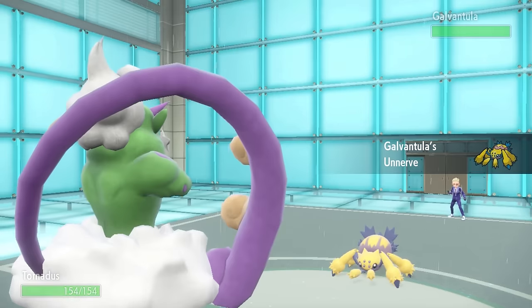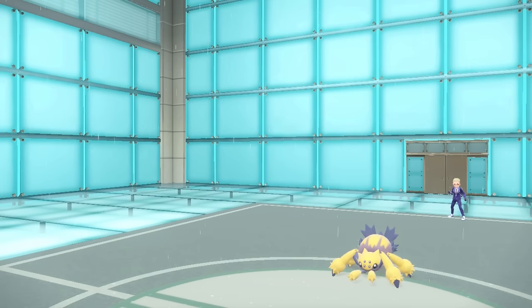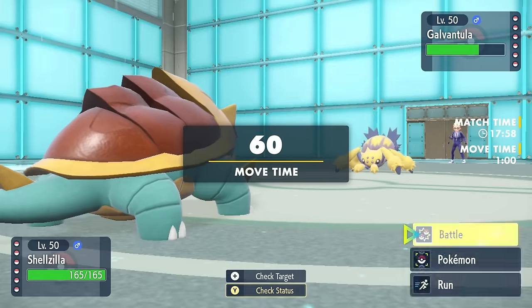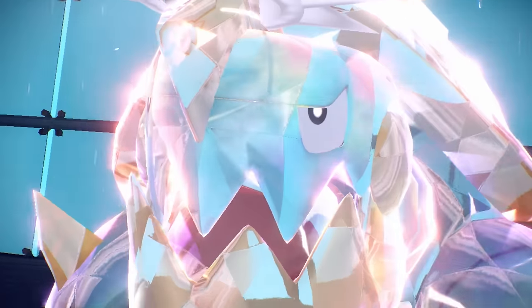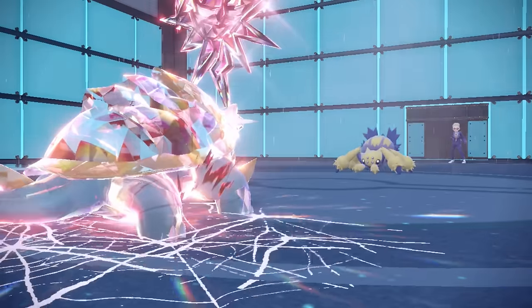They pivot into the Galvantula, which is interesting. I can go for the U-turn, which will break a potential Focus Sash, which is great. Now with the Rain on my side and a bit of momentum, I can go right into the Dreadnought. I don't have any hazard control on this team — I imagine they want to set up their Sticky Web turn one, and they also have a super effective hit with either Energy Ball or Thunder. So I go for the Terra Dark to guarantee I can take any attack, unless they predicted that and go for a Bug Buzz. I can also set up a Shell Smash before their Sticky Web goes up.